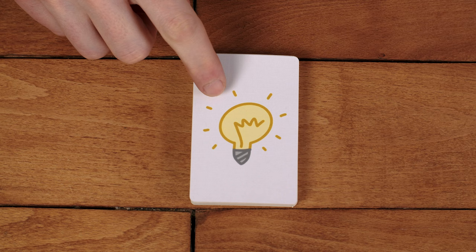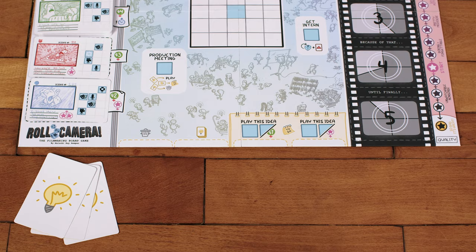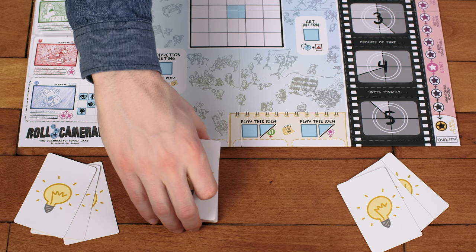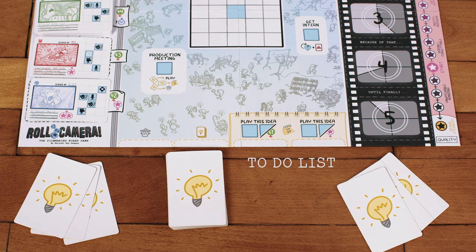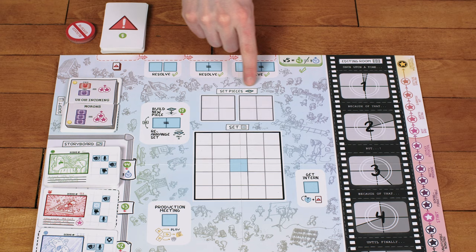These are the idea cards, and this is the idea symbol. Shuffle these and deal three idea cards to each player. They will keep these cards in their hand, visible to them but hidden from the other players. Then place the rest of the idea deck in its spot below the board. The area next to the idea deck is called the to-do list. These are the production company cards — new scenarios for once you're familiar with the game, so set these aside for your first time. These are the 12 set piece tiles; mix them up and place them in two face-up stacks of six each in the set pieces area on the main board.